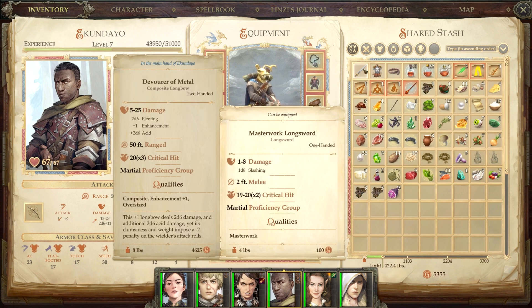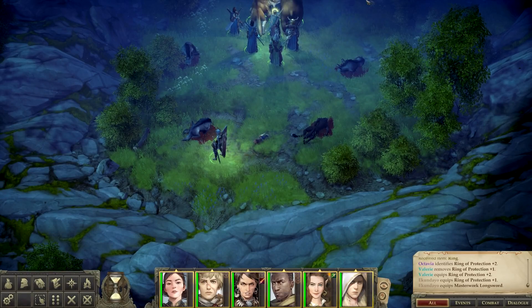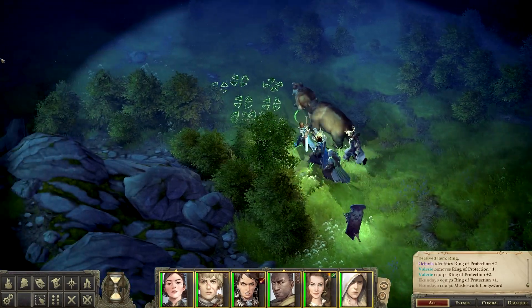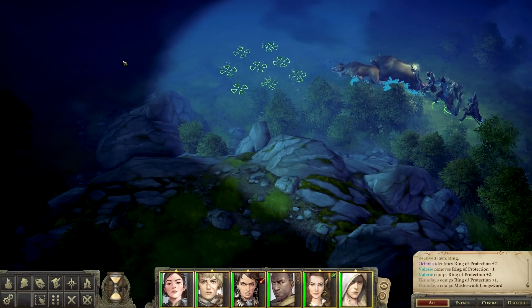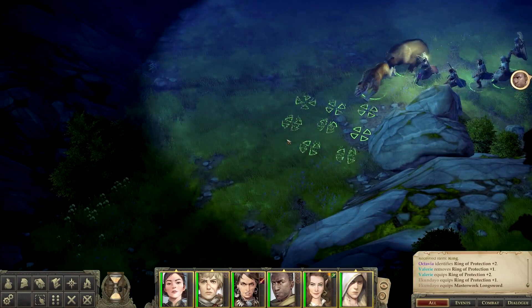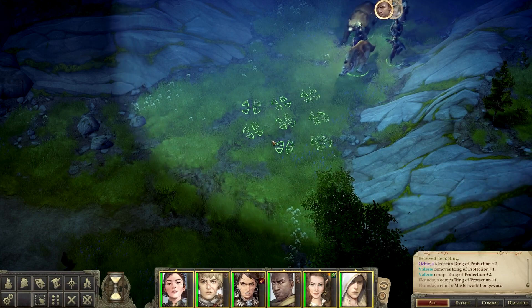We got a normal breastplate and a masterwork sword, so nothing thrilling there. Let's go ahead and give him the masterwork sword as a backup for the moment, just in case he has to fight, because we had that problem last time where he had no melee weapons. We need to give him the feat where he can shoot and melee without creating attacks of opportunity, so he won't have to worry about it.